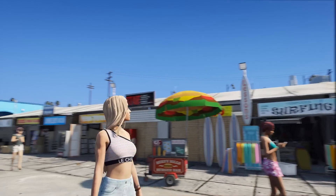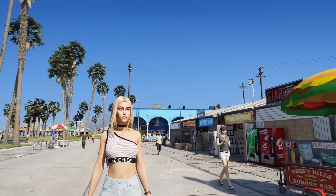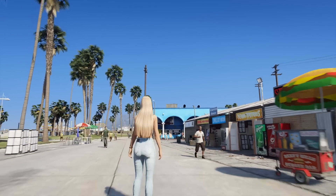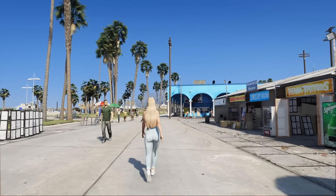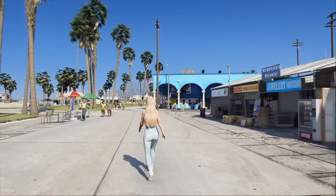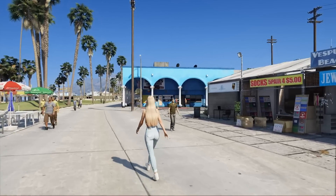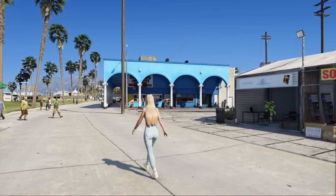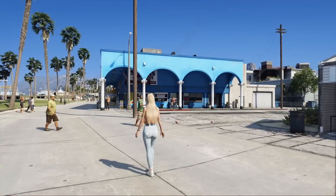All of this is subject to change, because everything we've seen so far has come from leaked footage. Rockstar has even said that it was early development, pre-alpha footage, so there is a chance everything will look a little bit different. But at the end of the day, I really do believe this is what Grand Theft Auto 6 is going to look like in terms of the system it's on, the start menu, and the user interface.